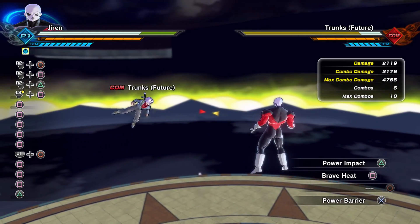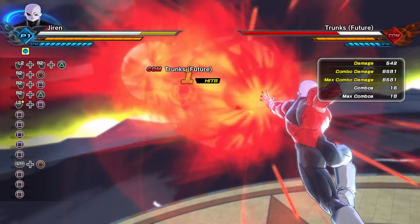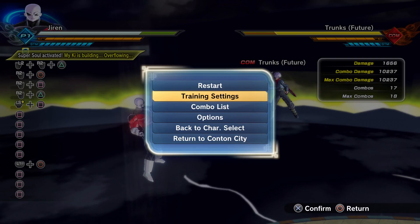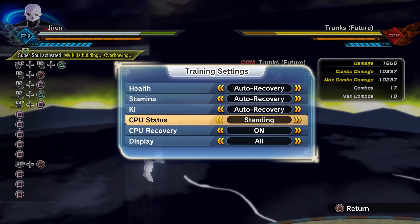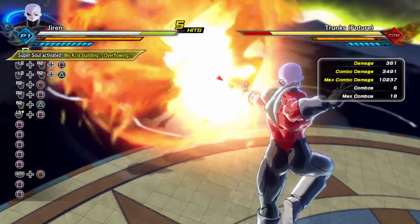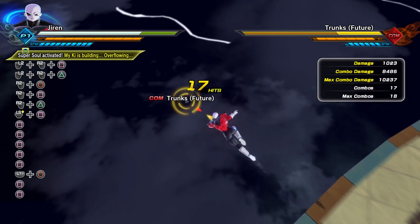For Brave Heat we're going to have to break his stamina or turn the recovery off, so we'll test that last. Power Impact is going to give you a total damage of 10,237, while Brave Heat — let's just turn off the recovery — Brave Heat is going to do a total of 8,485 damage. Now that's everything for Jiren.